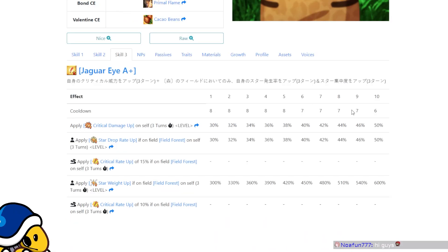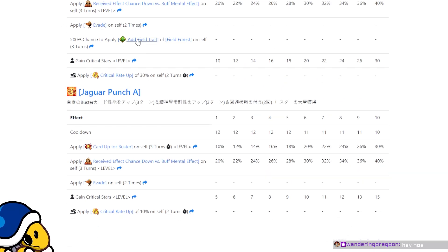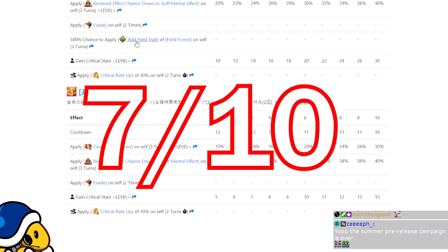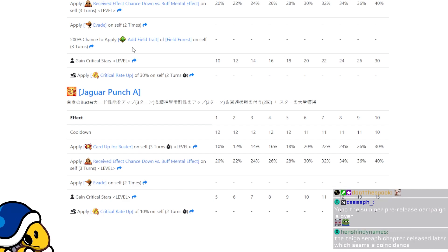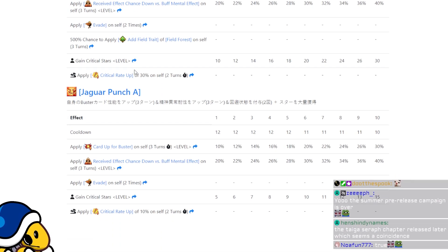She gets Star Gen up and Star Absorb up, which means she's going to be critting more often. She also has the crit damage buff she already had — more consistent crits means her DPS increases a bit, at least on the lower end. Her NP is still not that great — it's debuff resist down and she doesn't have any debuffs in her kit, so even in team play it won't see much usefulness. Still, all around a pretty good buff. I'd say 7 out of 10. Her biggest problem is still that her NP doesn't do much damage; if they gave her an NP buff I think she'd be a really solid lancer.